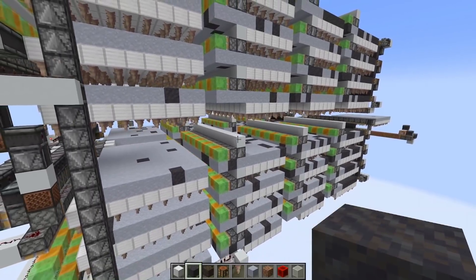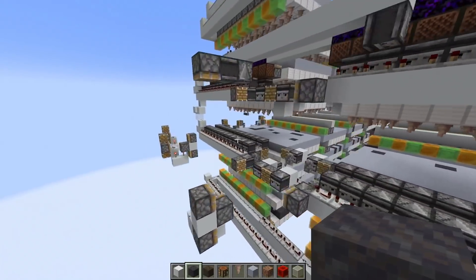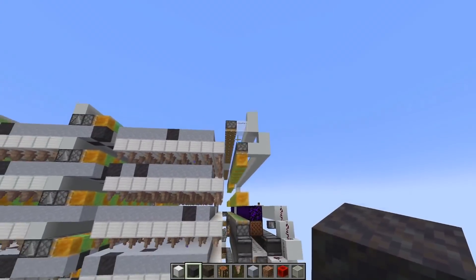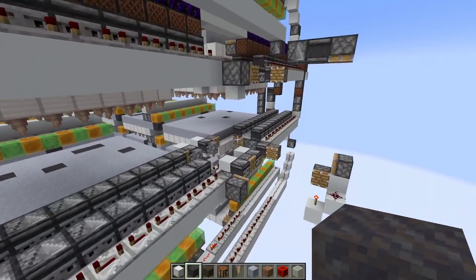The disadvantage of splitting up the blocks this much is that you also have to merge them again, so you can conveniently put them into the TNT blast chamber. That's why we have this system at the end — it puts them all back into a single block stream.